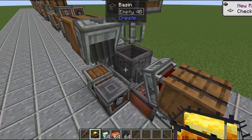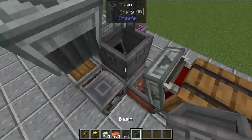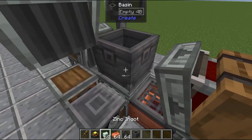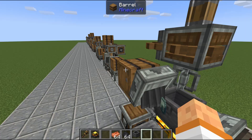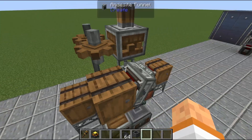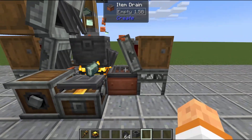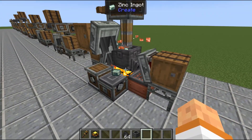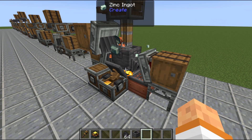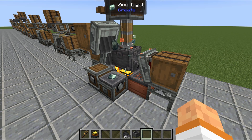Another cool thing about this setup: you can break the block the basin is sitting on, add a blaze burner to provide some heat, and then input zinc and copper — it'll produce brass instead. So it's a nice multi-use setup. You can either build a second one or just replace the block underneath when you want to run the blaze burner, or just leave the blaze burner there and not power it when you're not producing brass. Super simple.